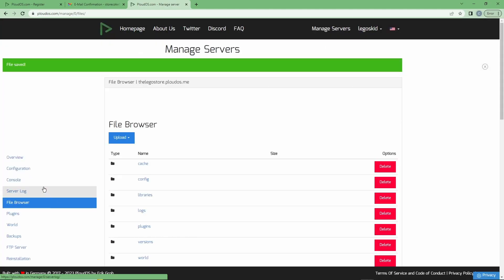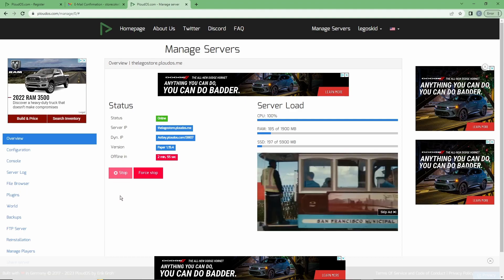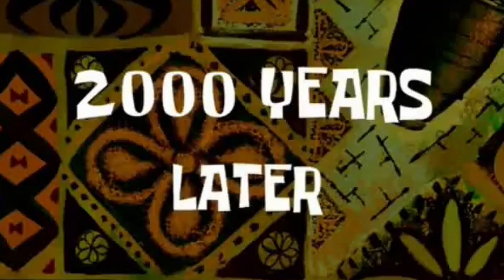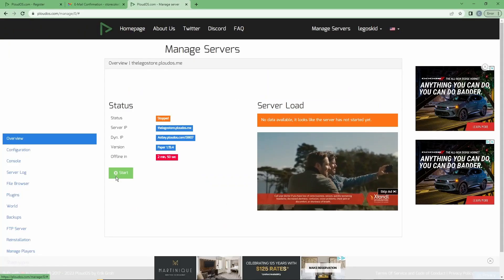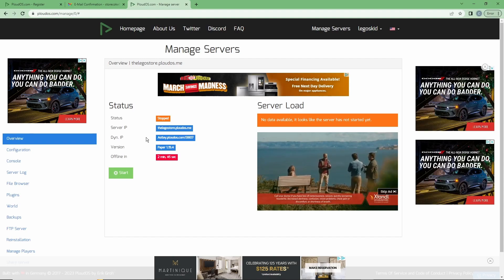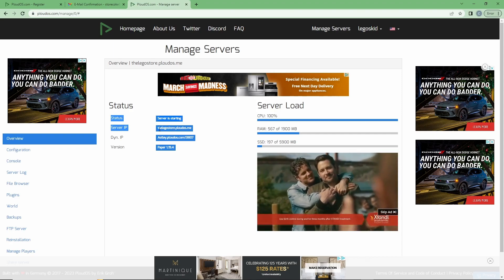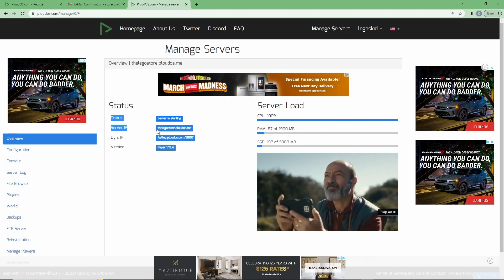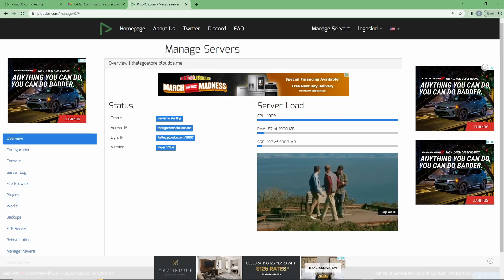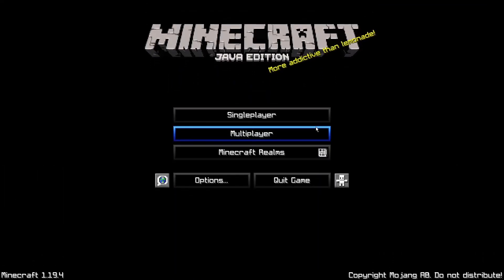Now click 'Stop' to stop the server, then start it back up again. Once it's running, copy your IP — which is legostore.ploudos.me — and head into Minecraft 1.19.4.